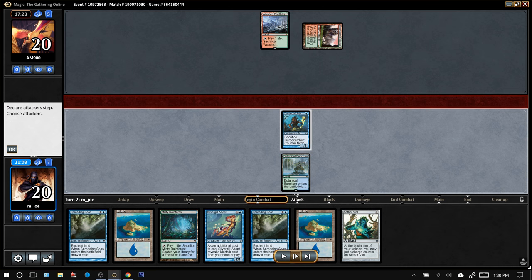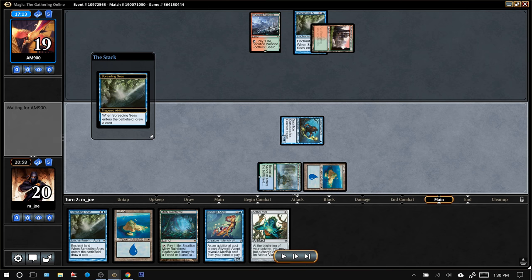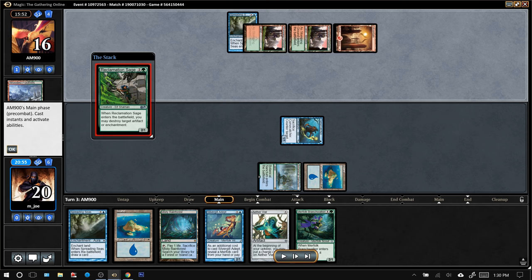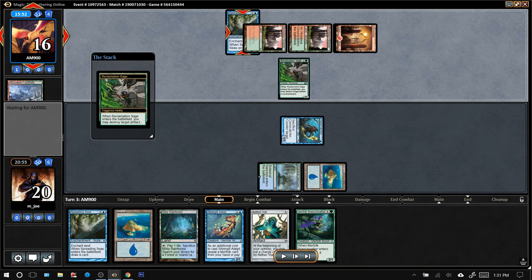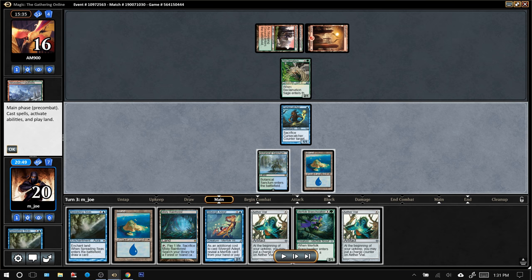We'll attack with the Curse Catcher and follow up with Island, Spreading Seas. We're hoping the opponent is light on lands. There's some gas — one of those Branchwalkers. Third land drop — opponent's going to crack the Wooded Foothills and get an untapped Stomping Grounds. Reclamation Sage is pretty rough: it's 3 mana for a 2/1 that destroys any artifact or enchantment when it enters. It's going to slow us down on our mana denial plan and take us off Island Walks. Another Aether Vial — three of my first four draws have been pretty dead.